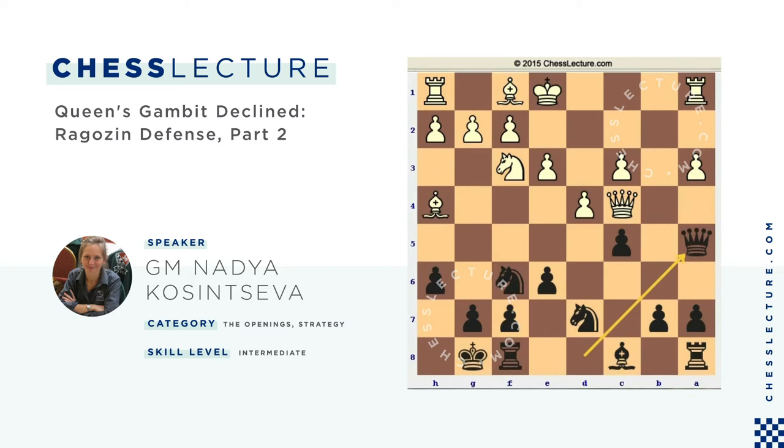For example if now white plays Bd3, I just take the pawn on d4, and after exd4 my knight goes to d5, attacking weaknesses on the queenside. If after e3 and Qa5, white plays Nd2 with the idea to take on d4 with the c-pawn giving a much better pawn structure, I'm going to play b5, using the fact that white cannot take my pawn on b5 because of the Qc3 move.